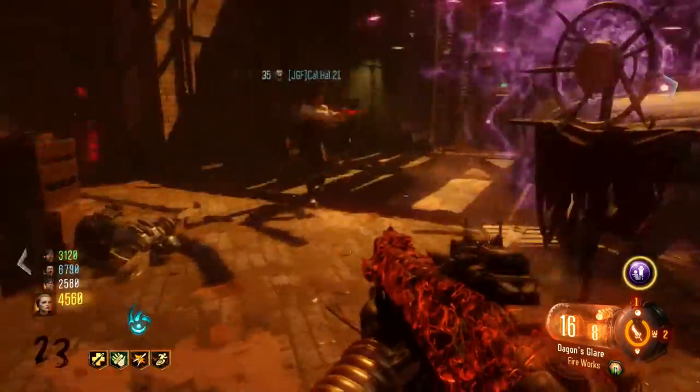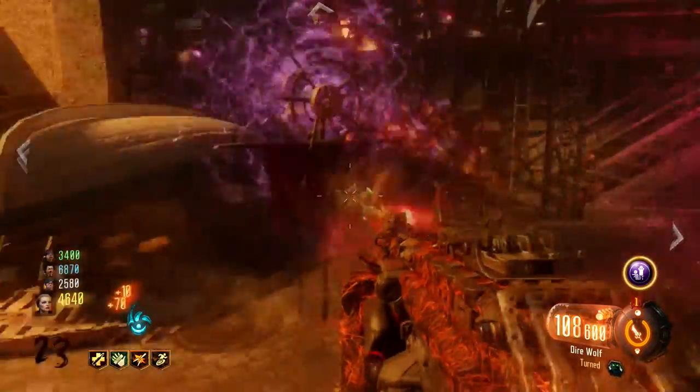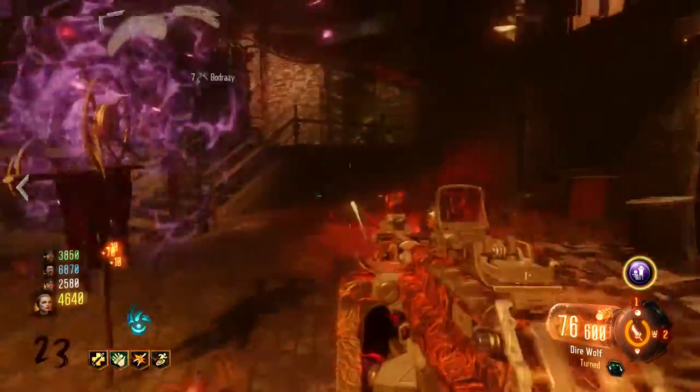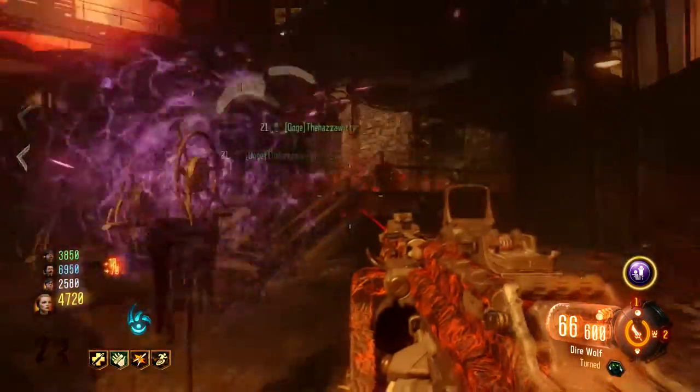Before you start the game, you need four players to complete this easter egg, which is pretty poo. So get all of your best Gobblegums ready, like the one that spawns a Max Ammo or the one that freezes time. And remember fellas, do everything as early as possible and at the end of rounds by leaving zombies.